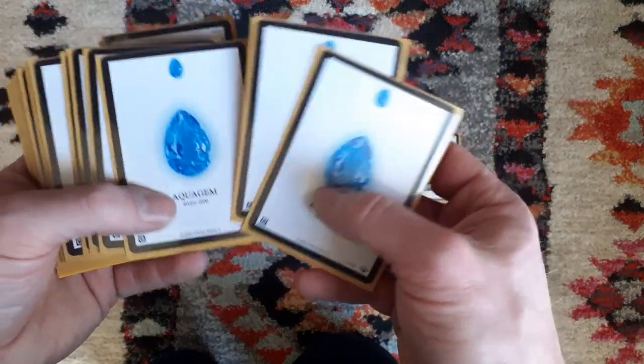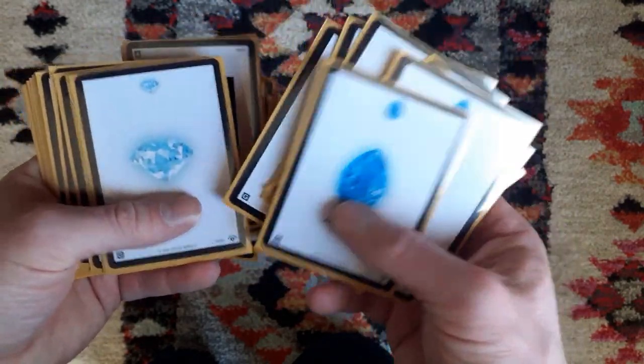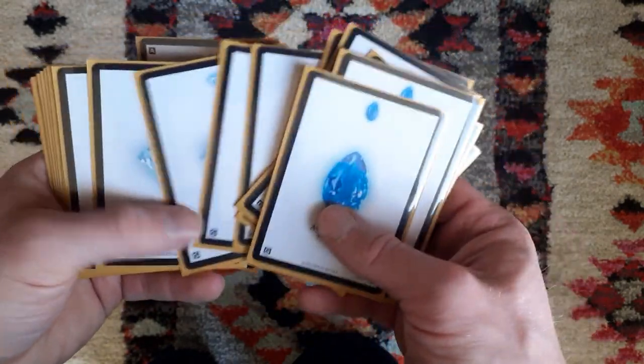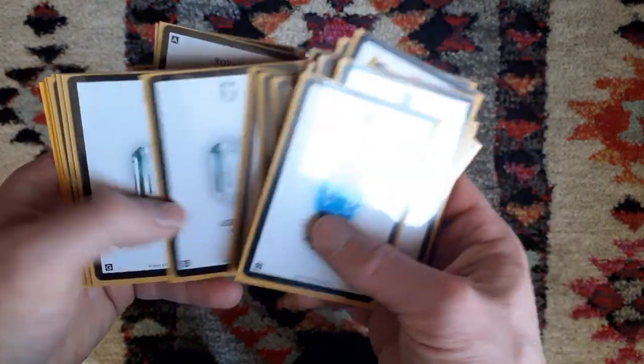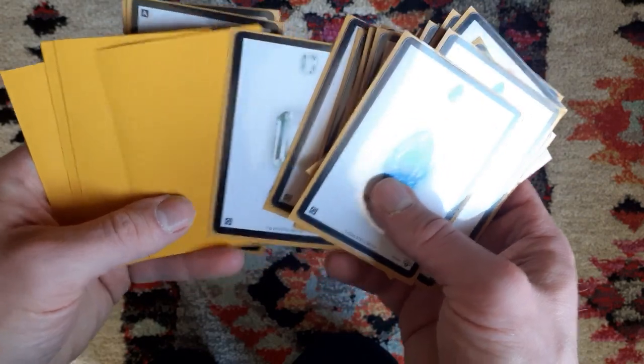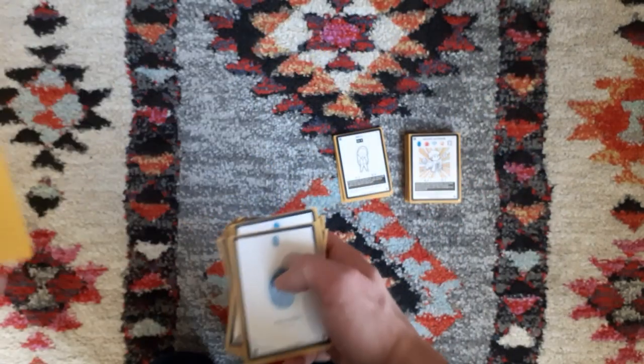For gems, we're running 4 Aqua Gems, 4 Pirate Gems, 4 Cryo Gems, 4 Luxury Gems, and 4 Aerial Gems — 20 gems total, a very basic setup of 4 each.